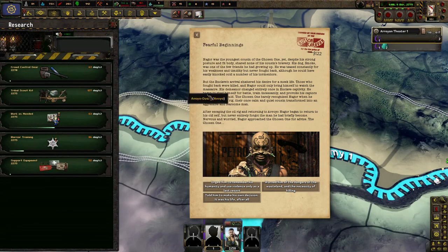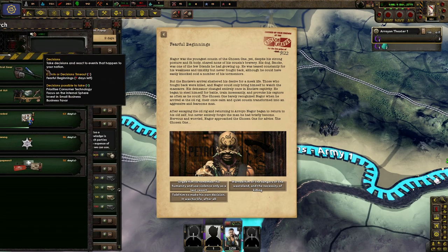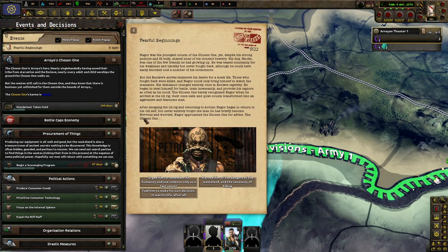But the Enclave's arrival shattered his desire for a meek life. Those who fought back were killed, and Nagora could only bring himself to watch the massacre. His demeanor changed entirely once in Enclave captivity. He began to steel himself for battle, training incessantly, and provoking his captors as often as he could. The Chosen One barely recognized Nagora when he arrived at the oil rig — the once calm quiet cousin transformed into an aggressive and fearsome man. After escaping the oil rig and returning to Arroyo, Nagora began to return to his old self, but never entirely forgot the man that he had briefly become. Nagora approached the Chosen One for advice.